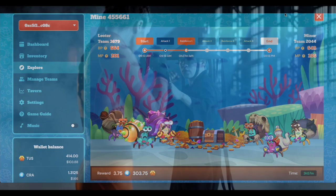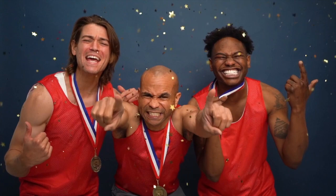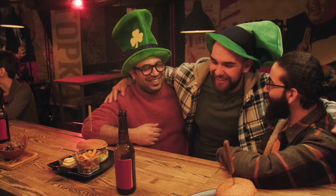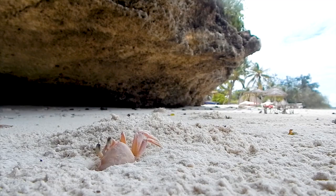Going on a mining expedition, however, is perilous, and other teams of three crabs can attack your team. These teams are known as looters and can attack you within the first hour and a half of your mining expedition. If you are mining and a team with equal or lower battle points attacks you, then you automatically win. If the attacking team has higher battle points than your team, then you can reinforce your team with other crabs you own, or by renting additional crabs from other players in what's called a tavern. At the end of the battle, the team with higher battle points wins. However, if you are a defender, you still have a chance to win if you have lower battle points. Ultimately, if your team is looted, then you lose around 65% of the rewards you otherwise would have earned.